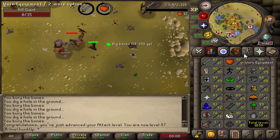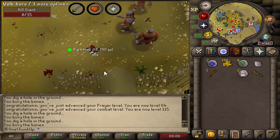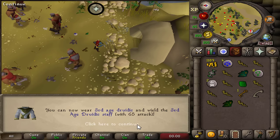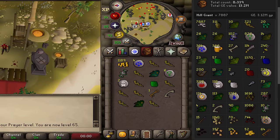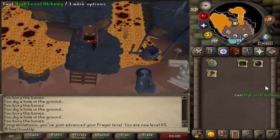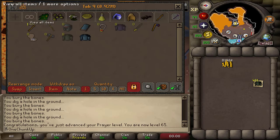87 attack — after getting 90 strength I also want 90 attack because it will look better in the skill menu. I'm going to train prayer at hill giants for a bit and also get some nature runes so I can alch my adamant plate body stack and hit 200 mil gold. Killed almost 8,000 hill giants and got 800 nature runes — that should be enough to push well over 200 mil. Let's go alch some plate bodies. Also got some random rune items from mole, which I can also alch.